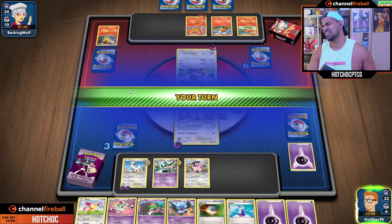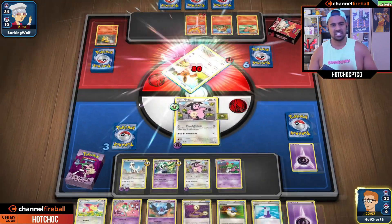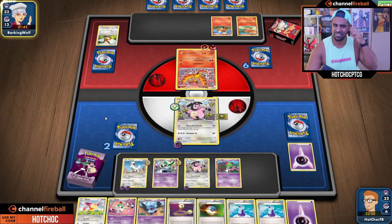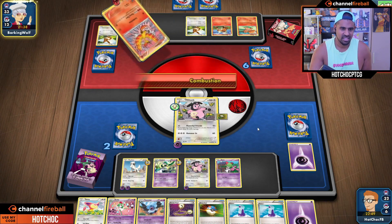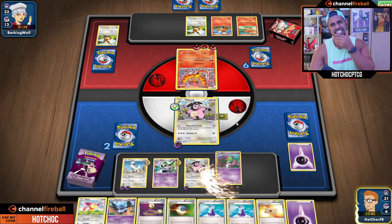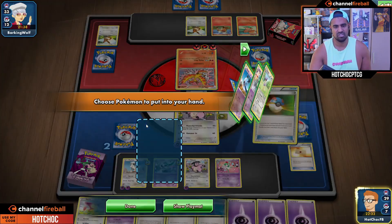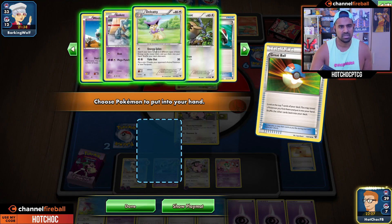Nice - damage to zero. No need to do anything else, though we probably could have played that Great Ball actually. This Milk Tank is a problem - an effective 130 HP Pokemon. Combustion won't even do any damage because of our Hard Charm. Good sequencing here: before we play our Great Ball, I want to play Professor's Letter to take non-Pokemon cards out of the deck so we have more chances of hitting what we want. Ideally a Gallade.